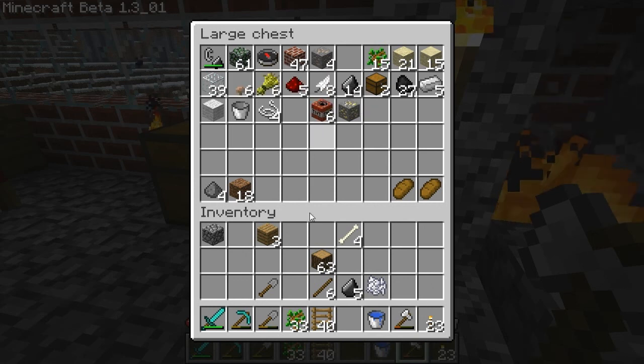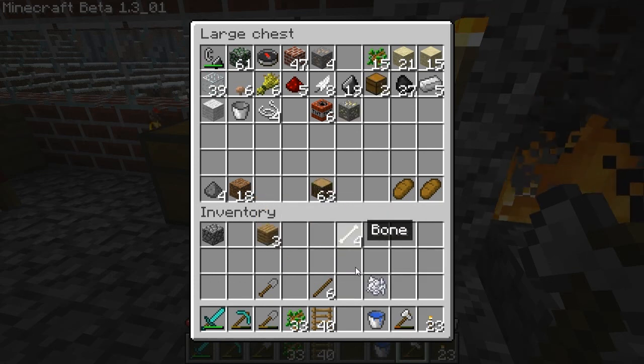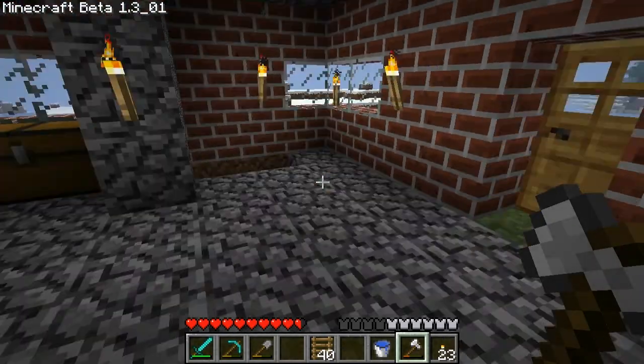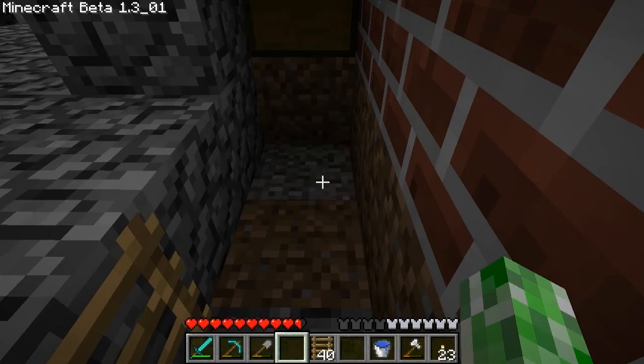So I guess mossy stone is never a fixed number — it's always different, and it can be hugely different. I'll put these bones back because I don't think I need them. You see all of this is gravel — this is why I need gravel. I've made a big long tunnel of gravel there.